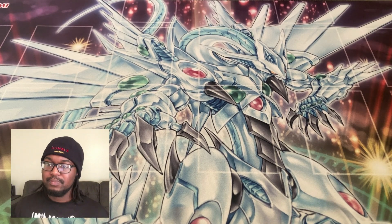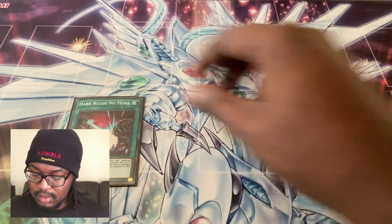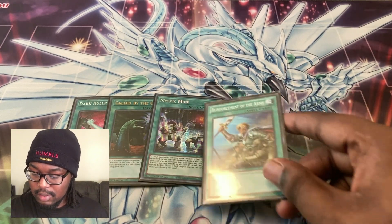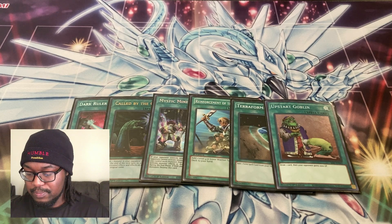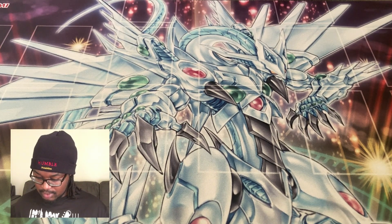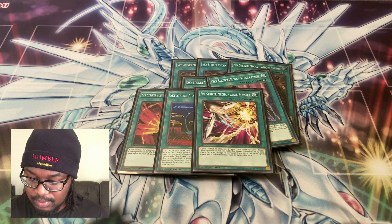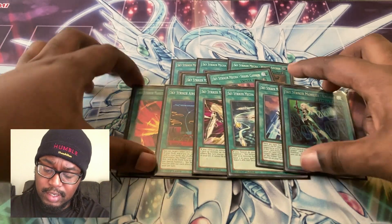If I'd change anything I'd get a third Droplet — Tactics is way better than I thought. For our one-of non-Skystriker spells we have Dark Ruler No More, Called by the Grave, Mystic Mine, Rota, Terraforming, and Upstart Goblin — just utility spells. For our Skystriker spells we're playing triple Widow Anchor, double Shark Cannon, one Afterburner, one Area Zero, one Eagle Booster, one Hornet Drones, and one Multi-Role. The lineup was perfect — can't complain about it whatsoever.